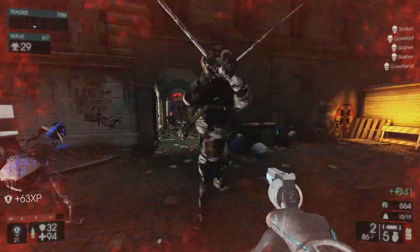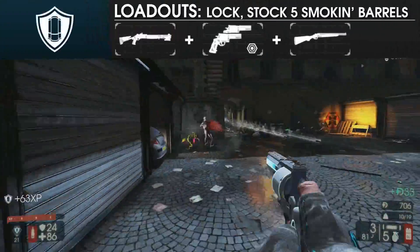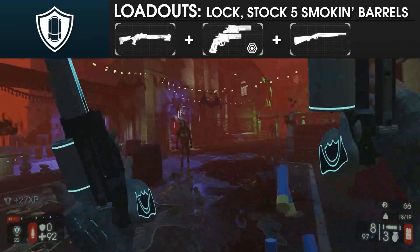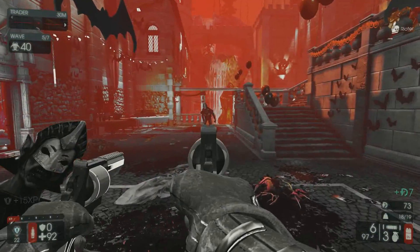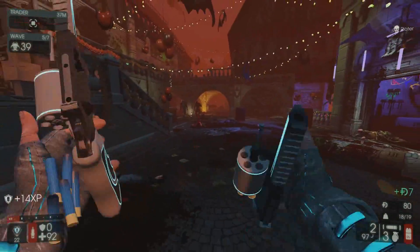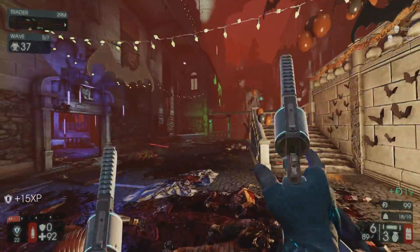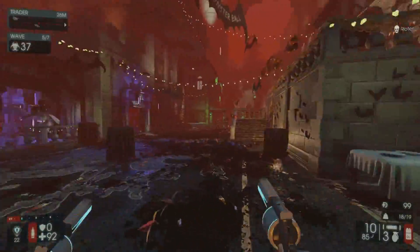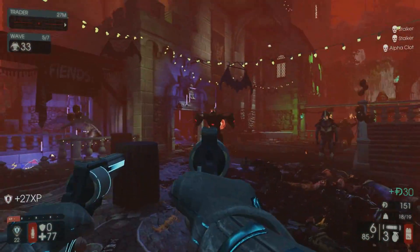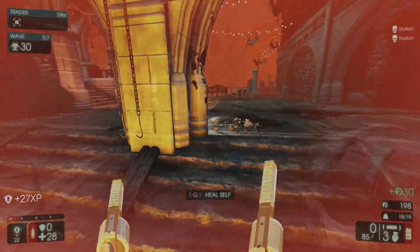For specific loadout recommendations, the Buckshots work well as an alternative to the HZ-12 in a 3-shotgun build, using the M4 for Big Zs and long range, the Boomstick for its utility, and the Buckshots for everything in between. This also affords you 5kg at level 25 for upgrades, so feel free to distribute that how you want, although I typically prefer to stack my upgrades on the M4 and Boomstick. Otherwise, thanks to the support's large inventory space and wide variety of weapons, it can fit into other builds, replacing some of the more generic shotguns.